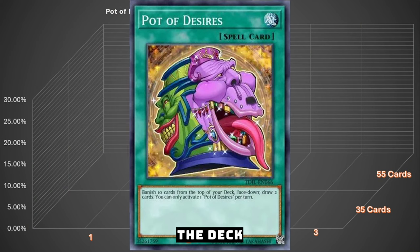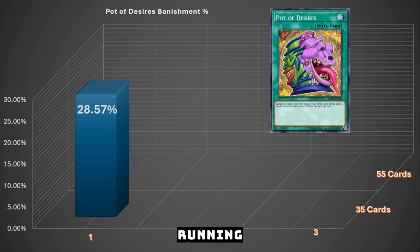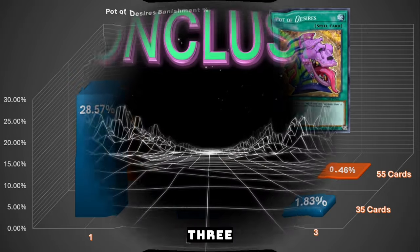The next pot is Pot of Desires - you banish 10 cards from the top of the deck to draw two cards, once per turn. I calculated the odds for a 40-card deck running something at one copy (like a garnet), at two copies, or at three copies, and also for a 60-card deck at one, two, or three copies. For example, in a 40-card deck running a garnet at one copy, you have a 28% chance to banish it. Running three Ash Blossoms in a 60-card deck, you only have a 0.46% chance of banishing all copies.